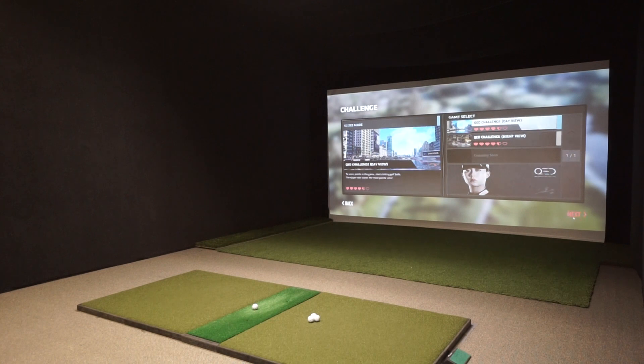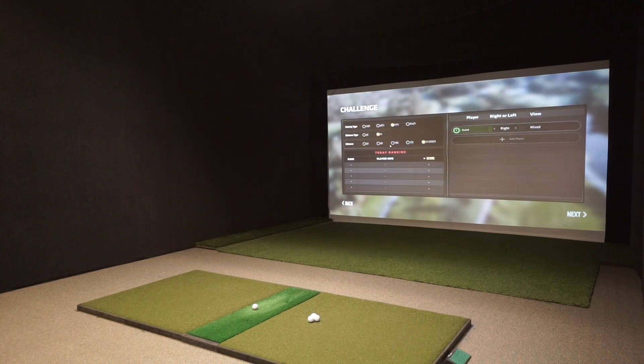We're going to go ahead and select one here for our demo. On this menu you have a couple of options. On the left hand side you can choose your velocity type — we have miles per hour, yards per second, meters per second, and kilometers per hour. Most of us are familiar with miles per hour for ball speed and clubhead speed.